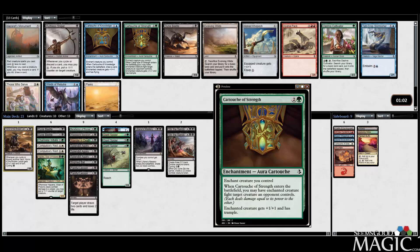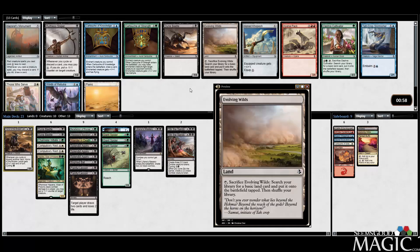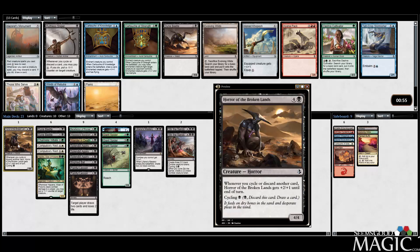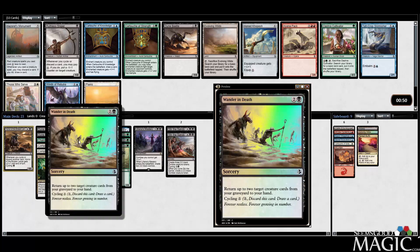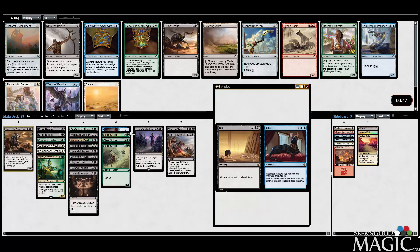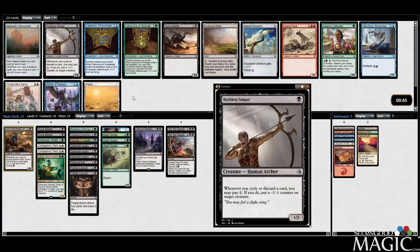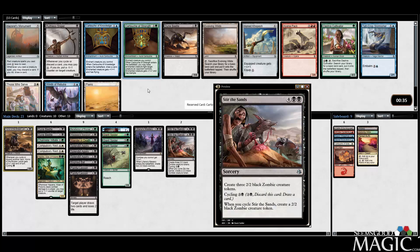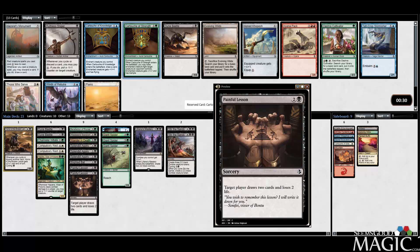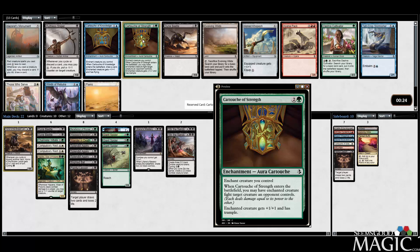There's Cartouche of Strength, Ruthless Sniper, and another Evolving Wilds. Ruthless Sniper synergies — we have maybe 1, 2, 3, 4, 5 — not enough. Cartouche is just good on the other hand — it kills things. We have 13 creature cards if you include the Mastery and the double Stir the Sands. Double Painful Lesson seems unnecessary. I'm going to probably run 17 lands, so we can cut a Painful Lesson for this Cartouche.